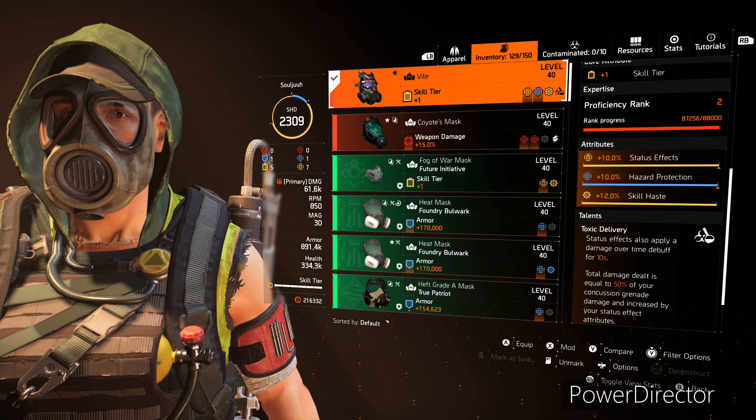Moving on to our first piece of gear: we are running the Vile Exotic Mask, and this comes with a skill tier, status effects, hazard protection, and a skill haste mod. The talent is Toxic Delivery, which says status effects also apply a damage-over-time debuff for 10 seconds. Total damage dealt is equal to 50% of your concussion grenade damage, increased by your status effect attributes.